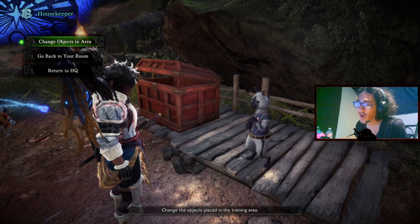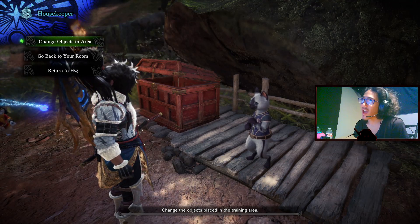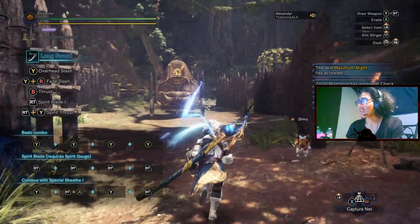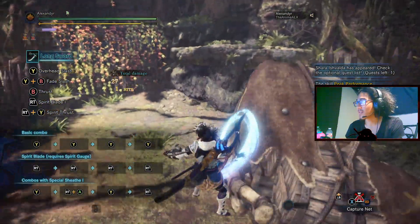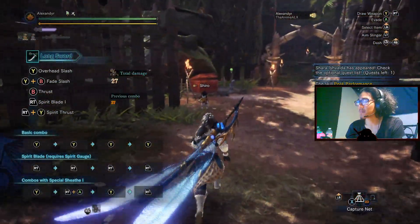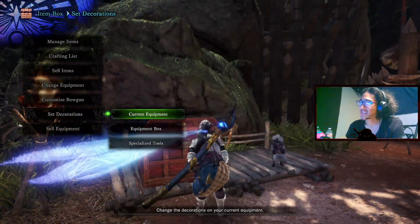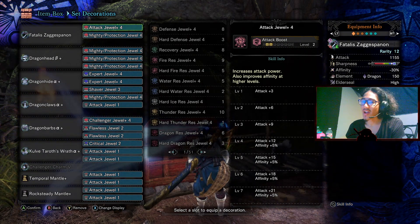I realized how badly I messed up with the decorations on the last one, and for that I am so very sorry. I was cutting a lot of attack boost and peak performance out, so the damage could have been better. I literally just made that long sword and build in the same night — the second night Fatalis released — so I was kind of stumbling and didn't do any testing.